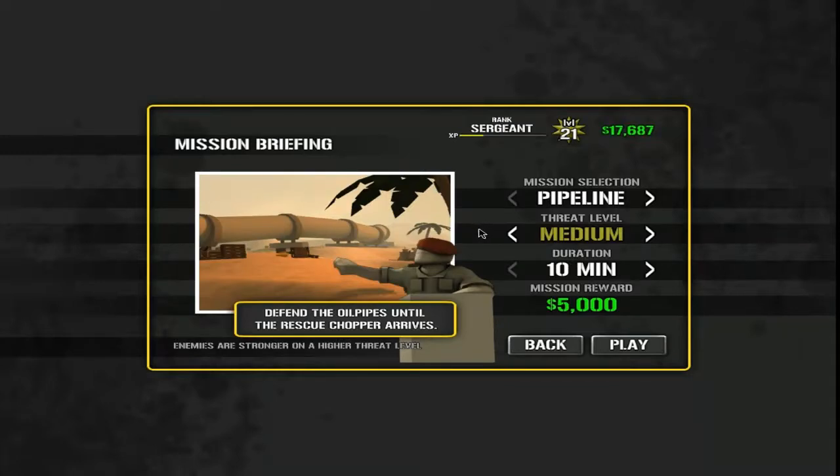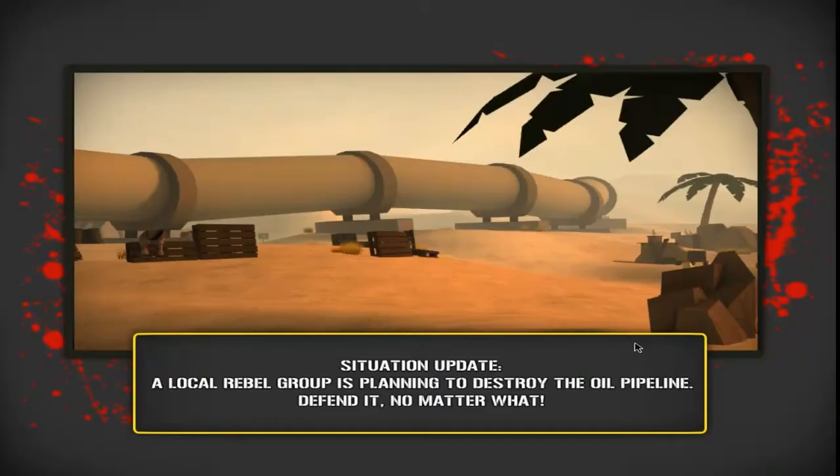We're going to start on the first mission, which is Pipeline, on medium difficulty. There are four difficulty levels: low, medium, high, and extreme. Extreme obviously grants the most reward money but is also the hardest. The objective is to defend the old pipelines until the rescue chopper arrives — 10 minutes. Let's do this.